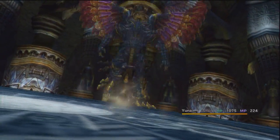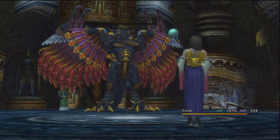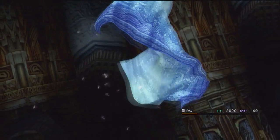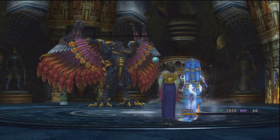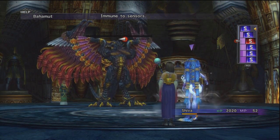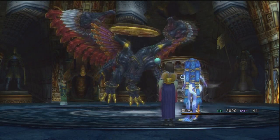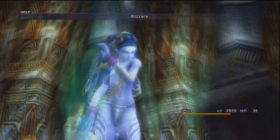We're gonna Shiva it up — we're gonna Haste her, and then she's just in theory going to get way too many turns. She might run out of MP because she doesn't have too much. We could have boosted that a little bit with some Mana Spheres, but I'm pretty confident. White magic, Haste, Shiva — look, three turns for his one. The great thing about Aeons is there's no worry that Haste is gonna get stripped, because Aeons won't be dispelling or anything like that.